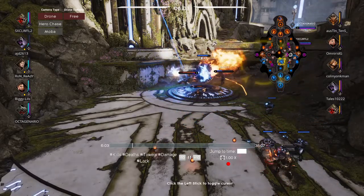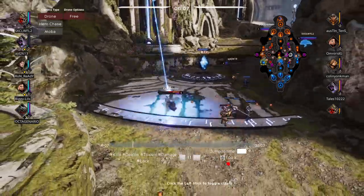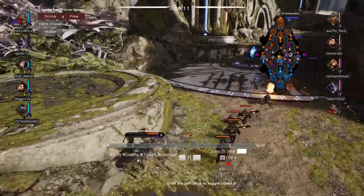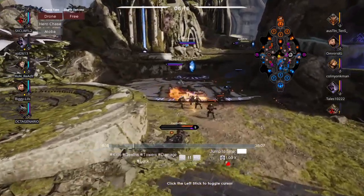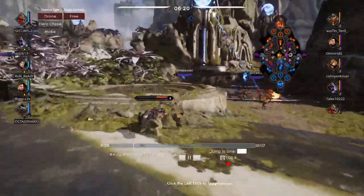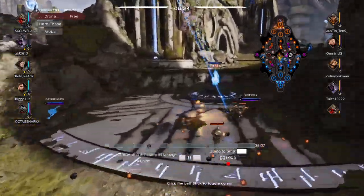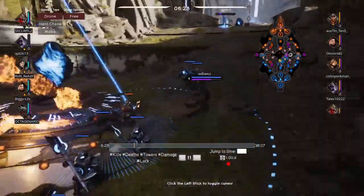I used my ultimate on Gideon which knocked him back and then I started running away — that isn't the mistake though. Iggy can basically be built as a tank so he can take punishment. Even with low mana and below half health, Iggy is still a formidable character, so just be careful when you end up fighting him.